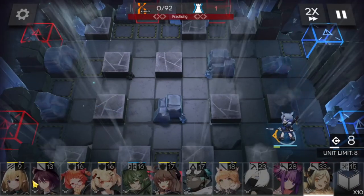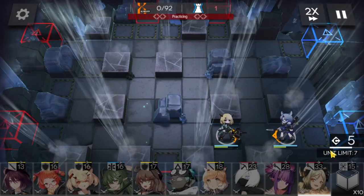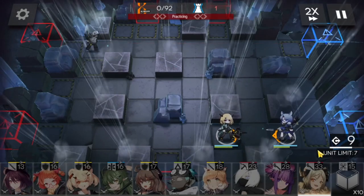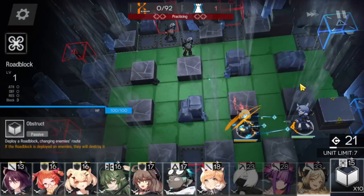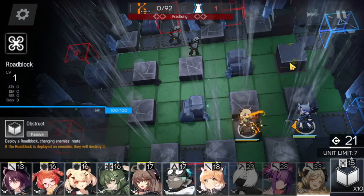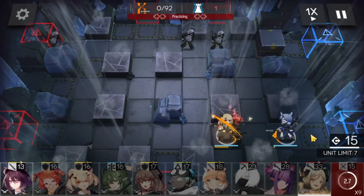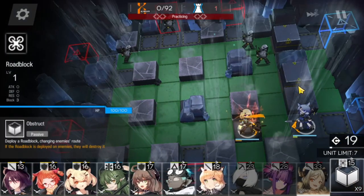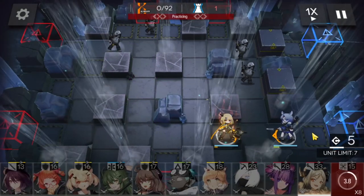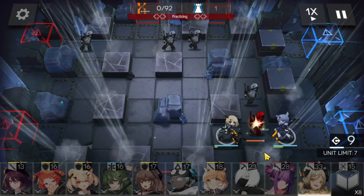Alright, we're going to bring in two Vanguards here — Fang and Vanilla on the bottom side. Have them attack the same tile, and next up we're going to need some blocks here. We're going to get some DP from Vanilla and we're going to block starting from the top, block the blue box up top, and then we're going to need another block to make sure the path is sealed off and have everyone run into Vang.